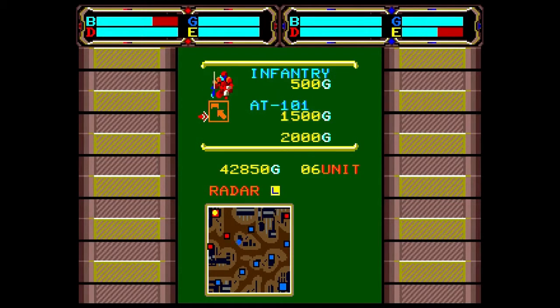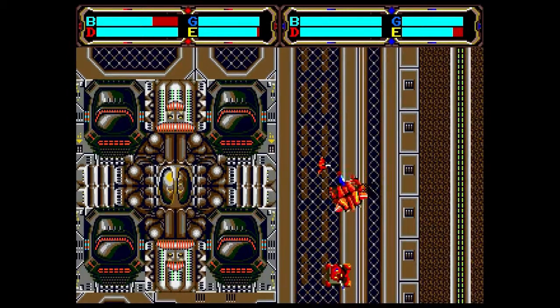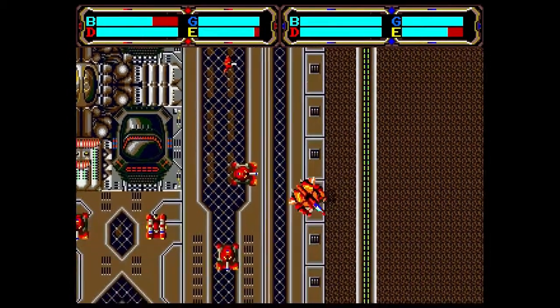You just have to try to get as many of the smaller bases to increase your income so that you can take out the blue army, or if you're playing in two-player mode, take out the red army. It's really that simple, but the major problem with it is I just really hated the controls. It was just absolutely insane.